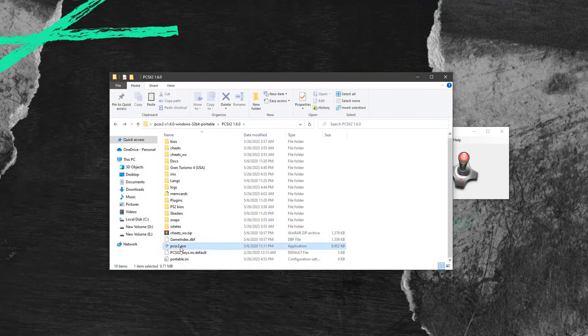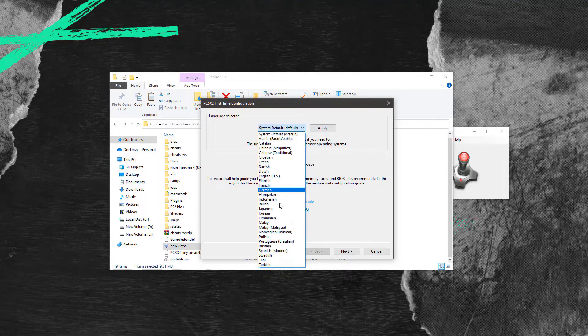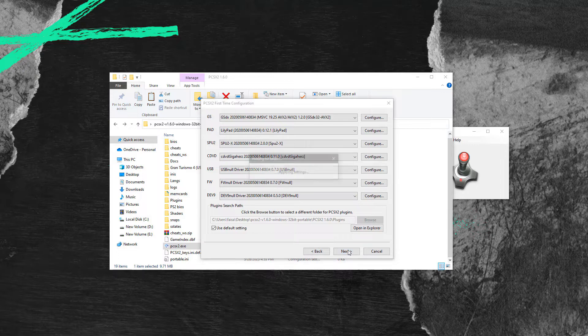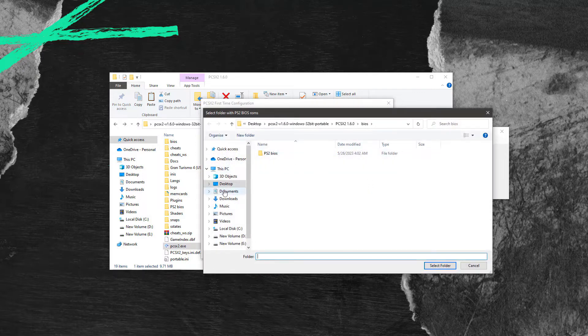Just run the PCSX2.exe file and follow the steps one by one carefully. The BIOS section will be empty for you too, so you just have to browse the BIOS from the folder, then select any one of the BIOS and click finish.